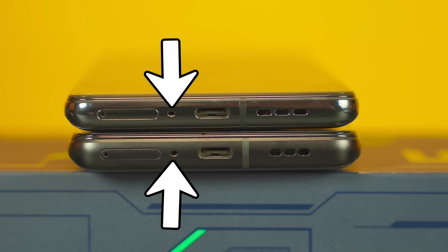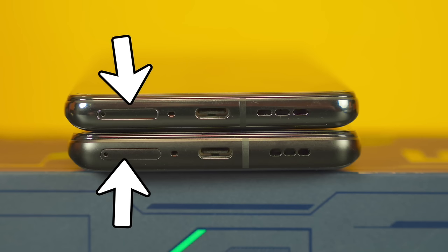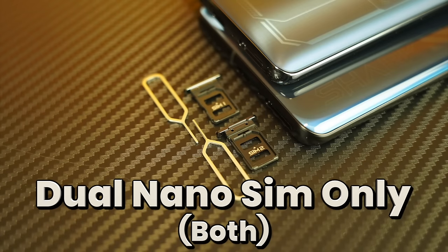On the bottom there's also a USB Type-C port, a microphone, and the SIM tray. By the way, both versions have no microSD card slot for expandability. But Black Shark knows that for gaming, you need to install directly on the SSD for fast game loading. For me, 256GB is more than enough.